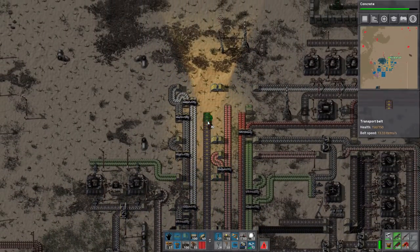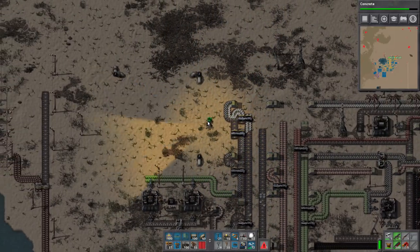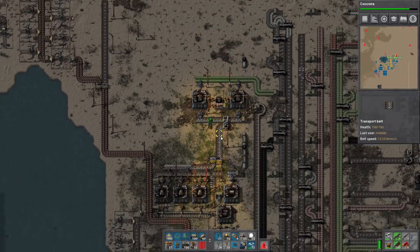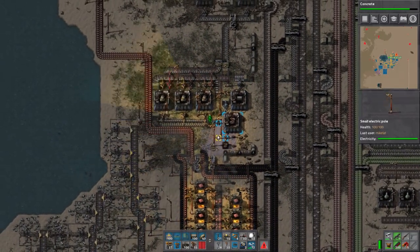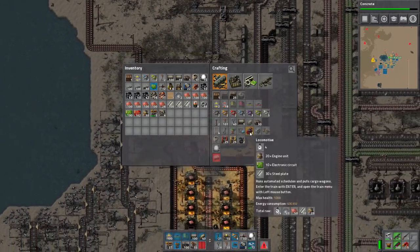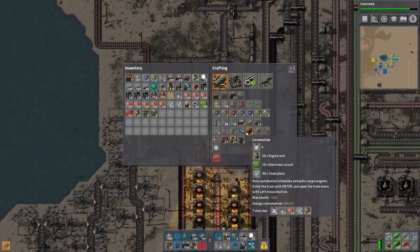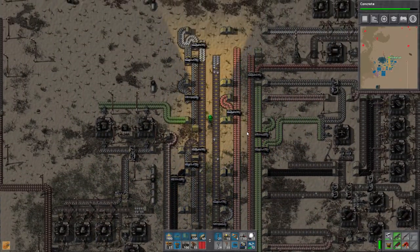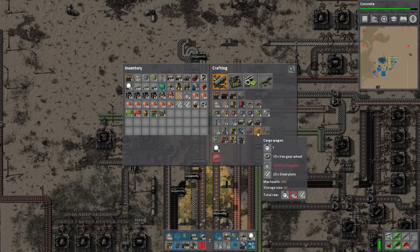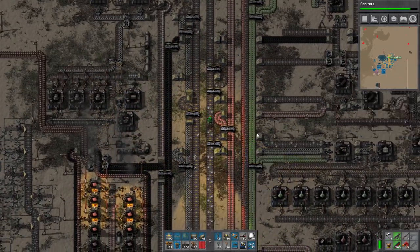I'm gonna add some lines here because I actually want it to back up like what you see here. I'm gonna take some more steel and all the engines here so we can make a locomotive. We unfortunately need a bit more — there we go. We get two locomotives, that's a good start. And then we need like four cargo wagons, so we're starting on rails now.